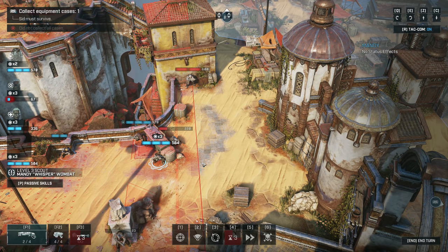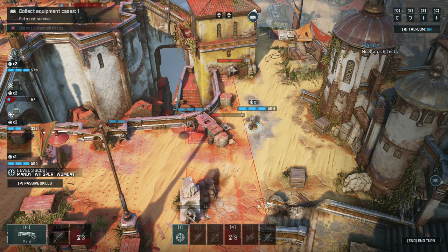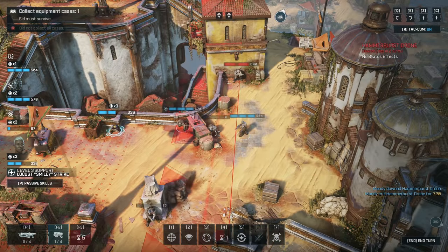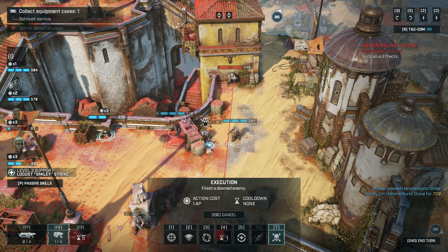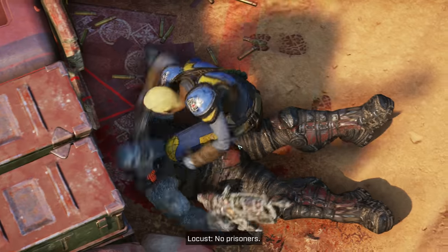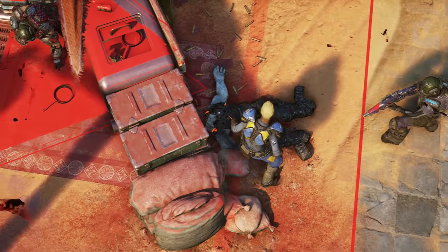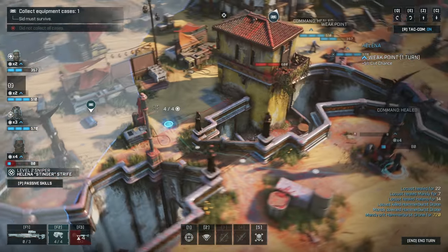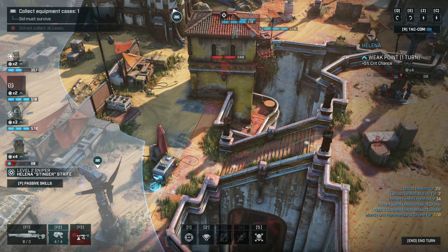I think what we need to be doing — let's go here for right now. Okay, that's good. Now we can come down here. Okay, she's got four actions which means just barely she can get out.